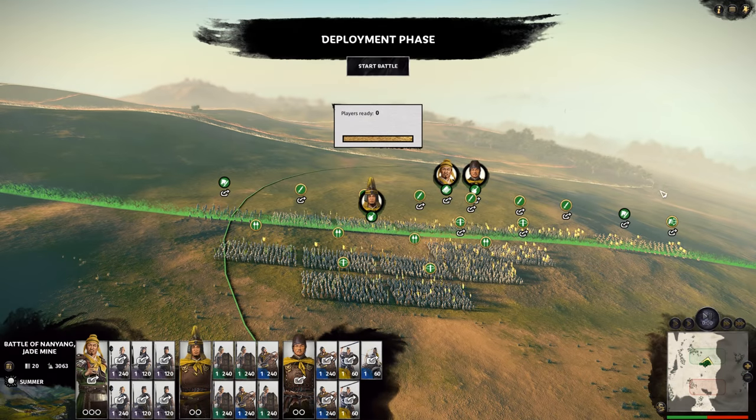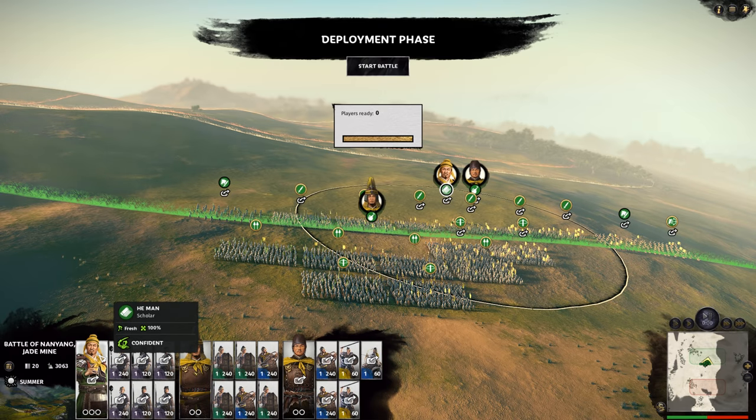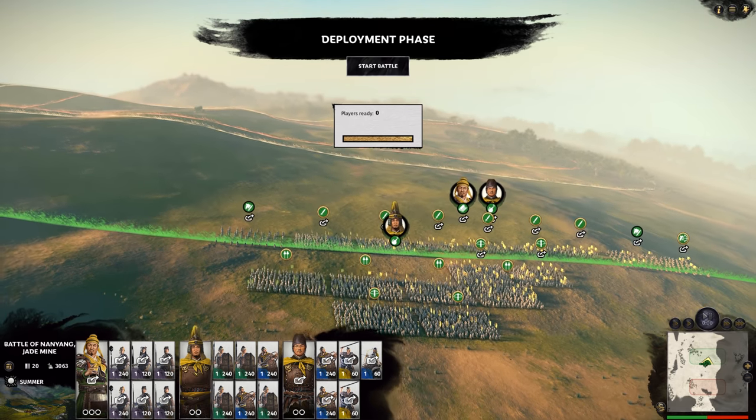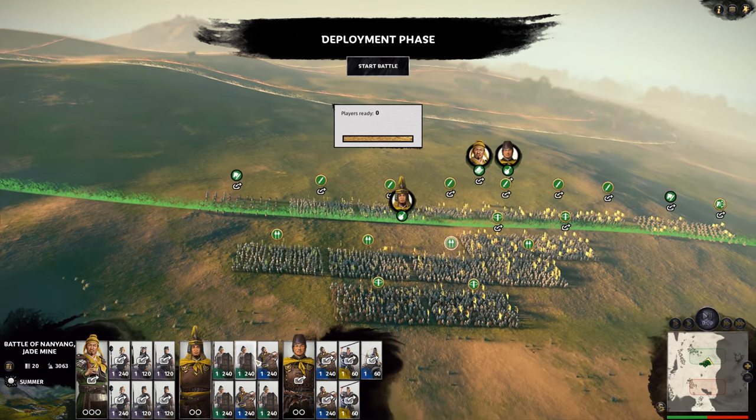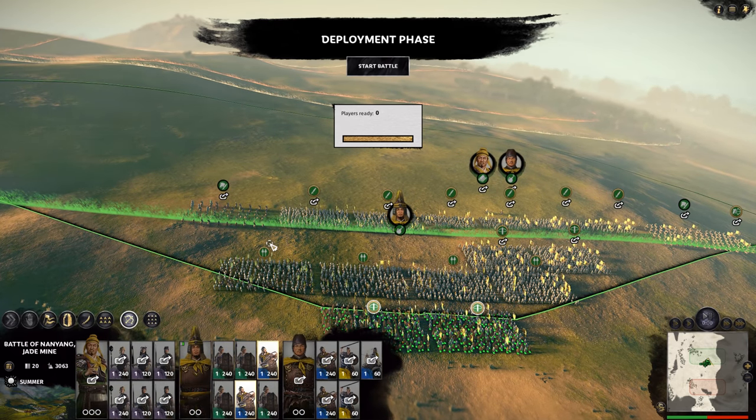So here we are on the battle map. I'm sure quite a few people are going to tell me it's not pronounced He-Man, but I've got to call him He-Man. By the power of Greyskull! That's probably what the title of this video is going to be called — some Greyskull reference.